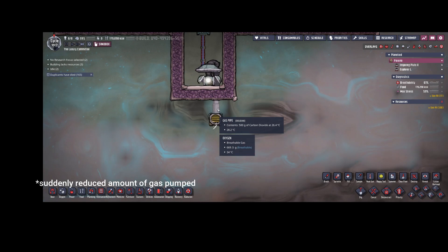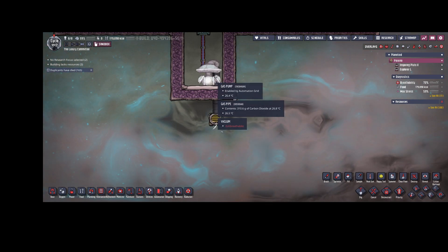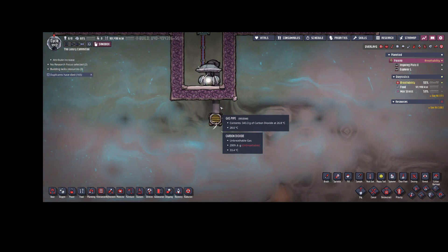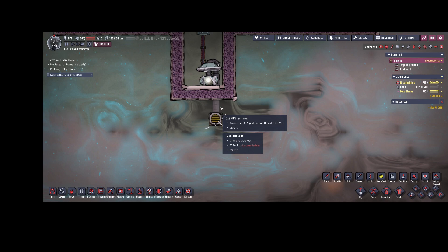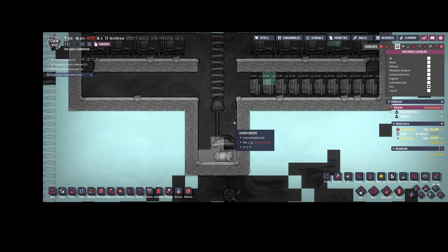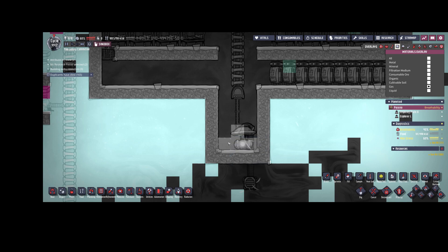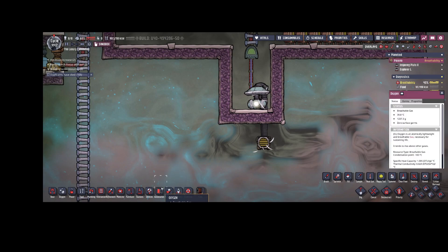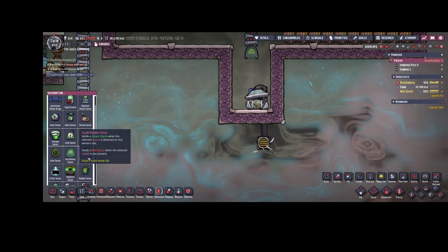Let's check something else. As you can see, the gas pipes are full and the gas pump is working at maximum efficiency of 500 grams per pipe segment - but now it has suddenly stopped and is only transporting roughly 350 grams of carbon dioxide at a time. That's because the carbon dioxide is not dropping down fast enough, or in other words the gas pump is operating too fast and can't find enough gas to transport away. We need to add another automation condition.